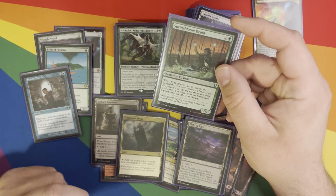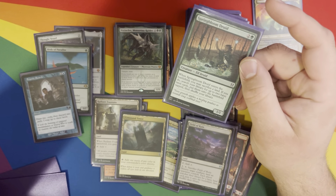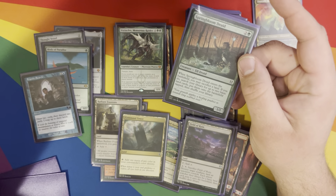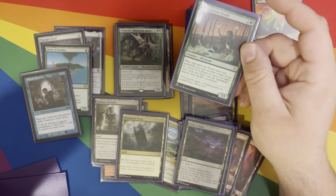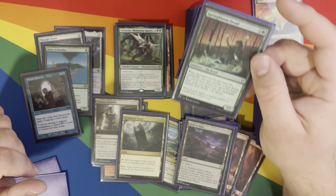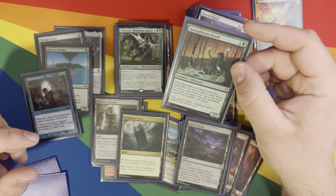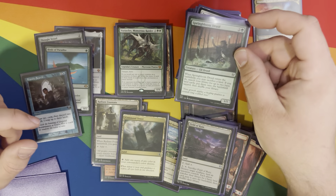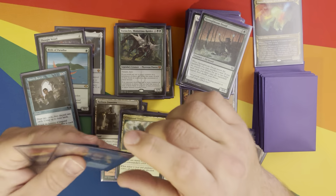Springbloom Druid — this is basically Roiling Regrowth as a creature. I have Roiling Regrowth in here, but the thing I like about this is it can be an easy chump block, and after it's out on the field I don't care about it. It can leave if it needs to — it's done the main job.